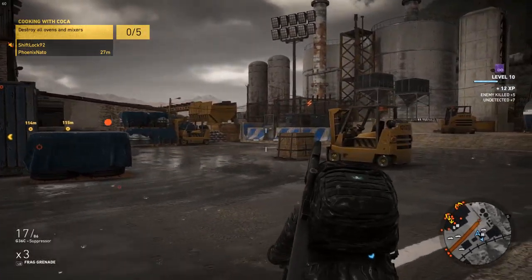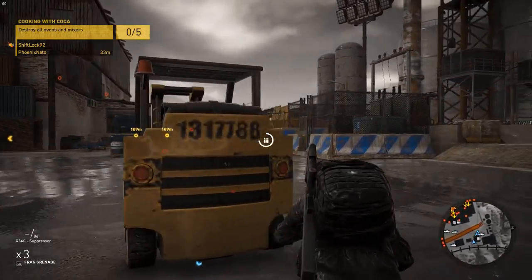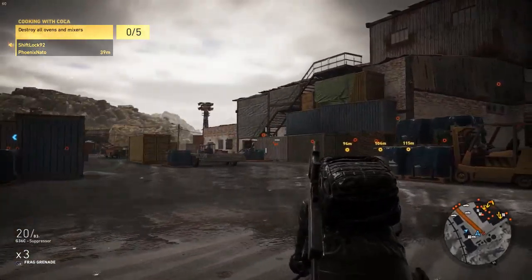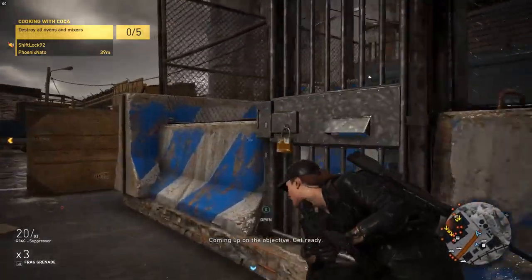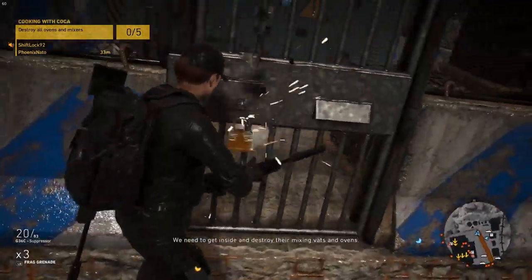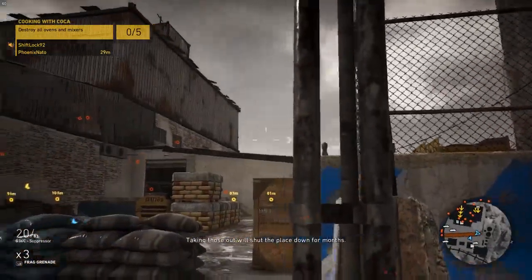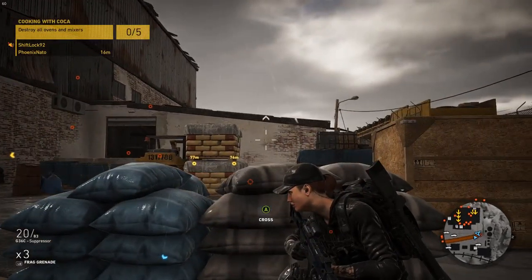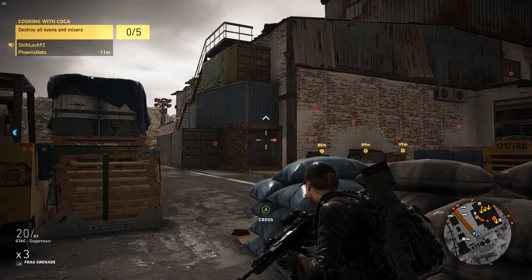We got a narco by the lab. If you wanna go up along the conveyor belt it means you do have access to get those that are upstairs and give you a perch. Come up on the objective, get ready - you need to get inside and destroy the mixing vats and ovens. I wouldn't worry about that yet. Let's save that for an escape if we need it.